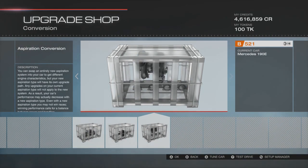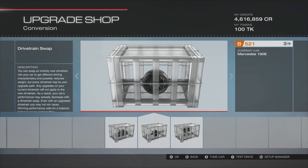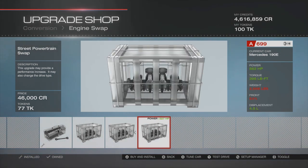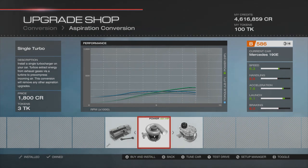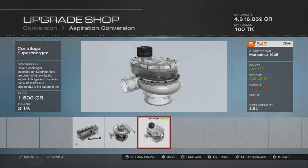We've got engine swaps, drivetrain swaps, and aspiration options. I'm not going to mess with the drivetrain because we don't want to make it four-wheel drive - a lot of cars in lobbies are rear-wheel drive so we'll stick with that. For aspiration, we've got the turbo which adds about 51 horsepower with a tiny bit of weight giving us PI 586, or the supercharger which gives 264 horsepower with more weight but only takes us to 547.